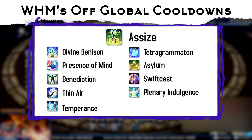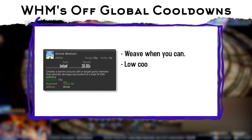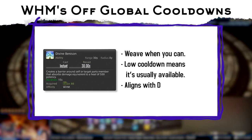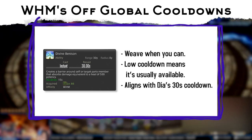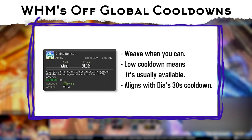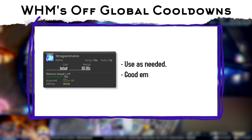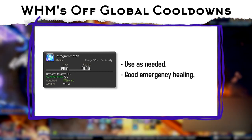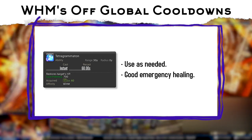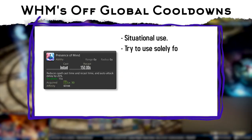Now let's talk about the other OGCDs and when to weave them instead of Assize. Divine Benison is a healthy 500 potency shield you should weave when you can, as it naturally aligns with almost every Dia cast if used properly. It has the potential to save you from using MP and GCDs for a heal that could otherwise be spent on casting more Glares. Just like Benison, Tetragrammaton is a useful OGCD heal that should be used when needed or when you happen to have Dia's second OGCD slot freely available.